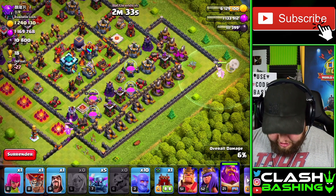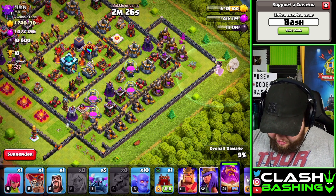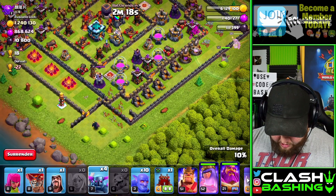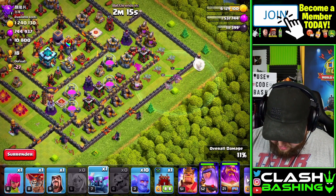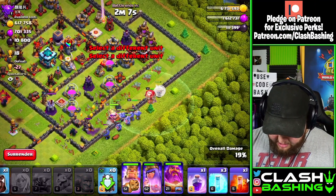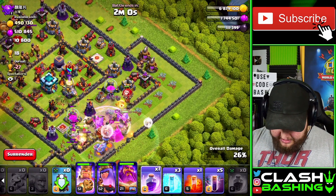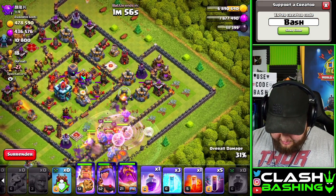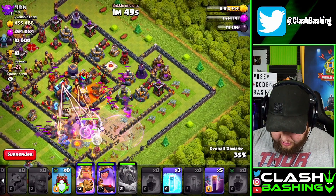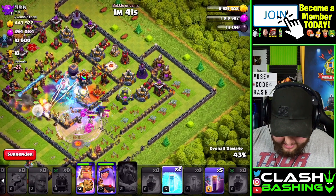As that Warden gets going, we're going to pretty much just send everything right up the middle of this base. Once that Elixir Storage gets taken out, we're going to switch this into a Queen Walk. We'll put the Queen in and then throw a Pekka over here, Pekka over here. Then we're just going to send it all up the middle with our Log Launcher and send our Bowlers in here as well. It's pretty much all about getting a funnel up the middle of the base for your troops. As long as you get a decent funnel, you're going to have a good time with this attack. In the Clan Castle, I'm going to run an Ice Golem Pekka combination.